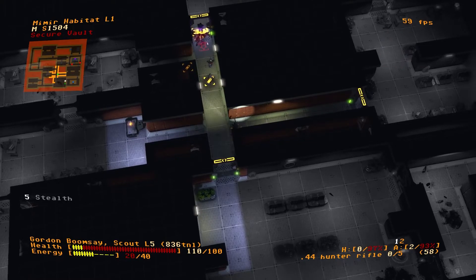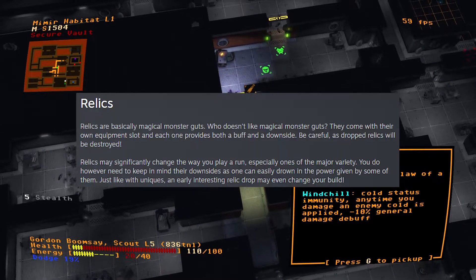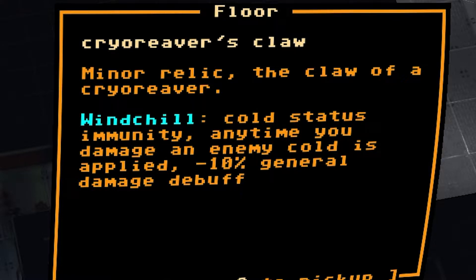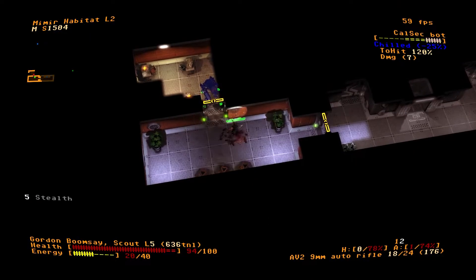The next thing I wanted to mention is relics. Relics are magical monster guts — little items that you will find throughout. They look like little pentagrams. They glue themselves permanently to your player and give you benefits and debuffs. There are several different levels that you'll find throughout in the alternate routes going down, so you won't find them if you just stick to the main path. However, if you take the alternate routes, you will find them. I'm really excited to see how these relics are going to change my runs going forward, and I'm very keen to see the rest of them, as I haven't seen them all yet. I hope that you go exploring and find some cool stuff down there.